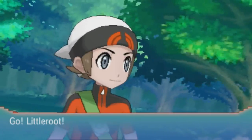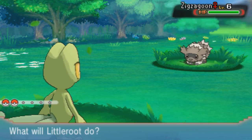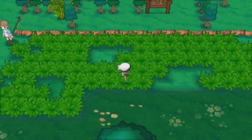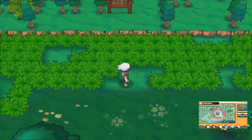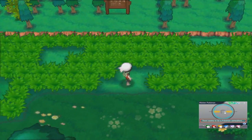Found a Zigzagoon - that's cool. I've also been messing around with the Pokédex app on the bottom screen. When you find a Pokémon with the tails indicator, you can mess around with it and it shows you a herd of Pokémon. If you hit this little thing here, it seems to indicate there's a Pokémon somewhere.